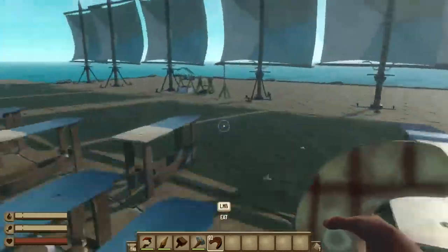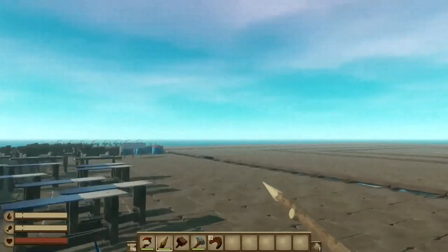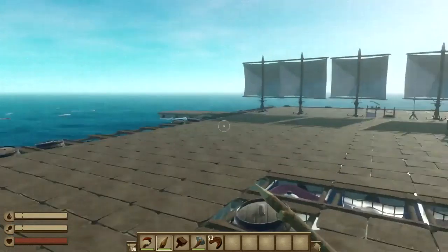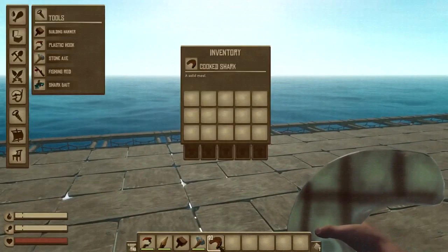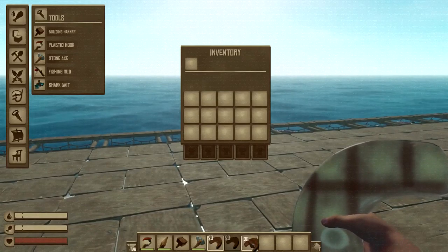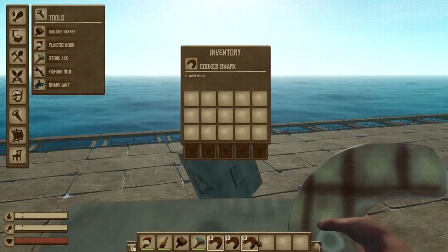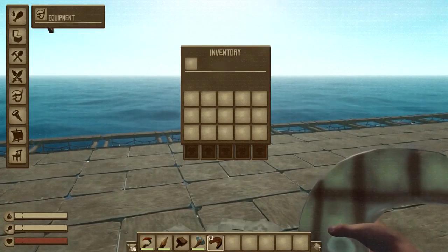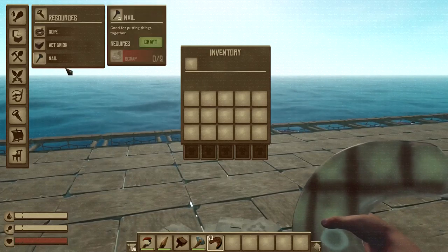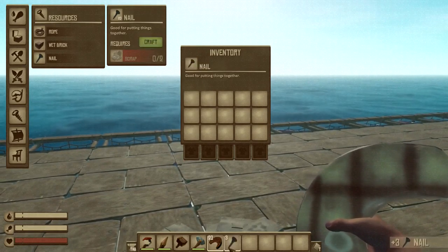I can't die, and I can one-shot stuff. For example, if a shark came I could one-shot it. I can also duplicate stuff — if I just do that, it duplicates all of it. And if I want to craft something, like a nail, I don't have any scrap in my inventory but I can still craft it.